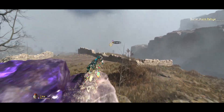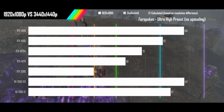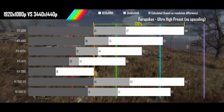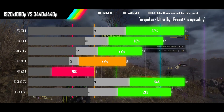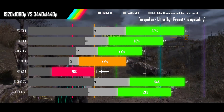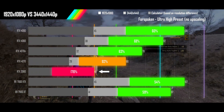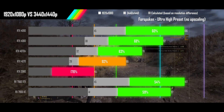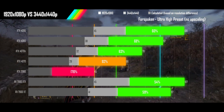Next up is Forspoken on its ultra-high preset with upscaling turned off. All of our modern cards are getting a respectable performance boost over the calculated results, with the old 2080 suffering from lack of VRAM at higher resolution and seeing scaling worse than the calculated results. A 2080 owner would need to upgrade into the same price tier to maintain 1080p-type performance at ultrawide resolutions.